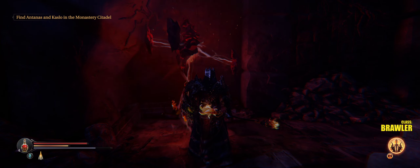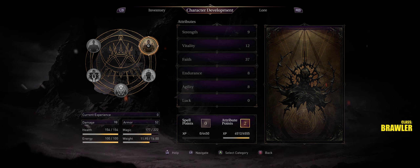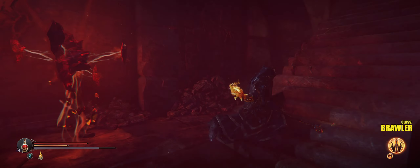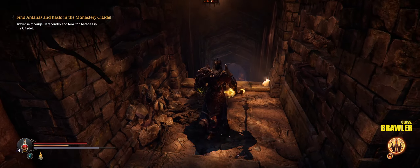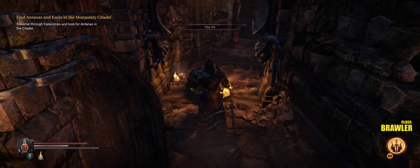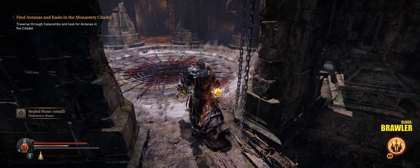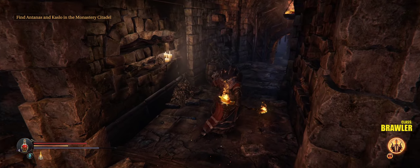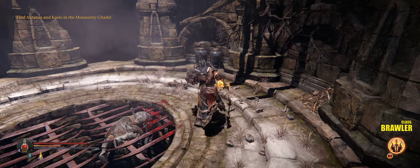I'm gonna spend my XP. Look how close we are to getting one more attribute point. Can't go to our left just yet. The key that Yetka gives us earlier in the game dumps you in right where those guys are — on the other side of that gate, and you can unlock it. For now, we're going to go all the way back to the staircases and go upstairs and downstairs.